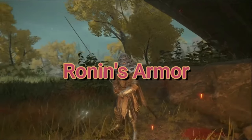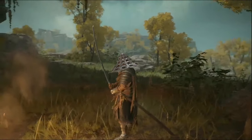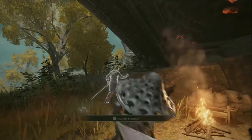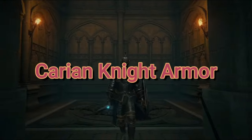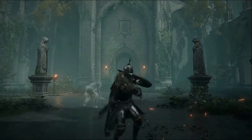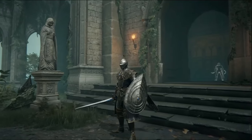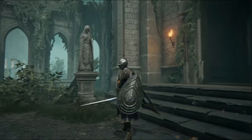The Ronin Set. You're a weeb through and through, and you aren't afraid of everyone seeing it at first glance. Go ahead, king. Go off with your Nagakiba. The Carrion Knight Set. As a knight of the Carrion Manor, you show respect to Moongrim for the absolute peri-god he is, and use Moonveil relentlessly like the stars give out light.